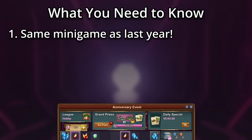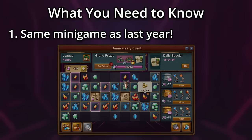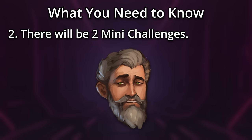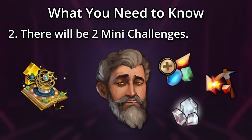First, it's the same minigame as the previous anniversary event, where you have to spawn and merge gems to collect keys. Second, there will be two mini-challenges that run during this event, and they'll give you some good rewards and the three new boosters, if you're able to complete them.